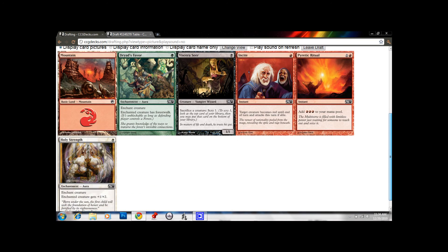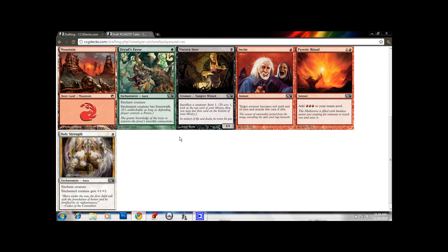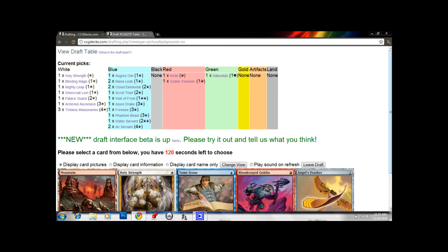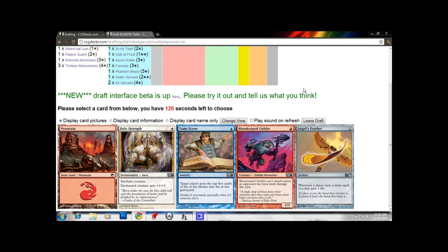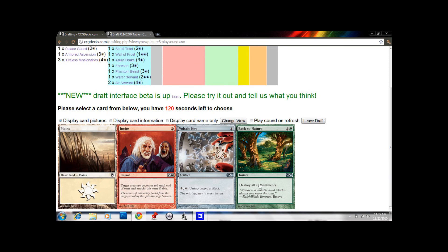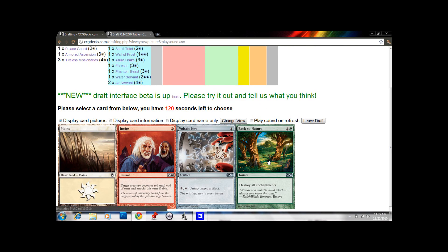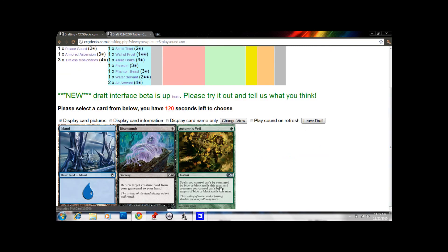This pack is awful. Triad's Favor, Insight, Ritual — all useless. Vivisection is not the worst card ever. I'm gonna take Holy Strength — I'm not going to play it, but if somebody plays Phantom Beast against us that needs to be targeted, we can just Holy Strength it to kill it. It's kind of like pseudo-removal, good against Ice Cage as well. I'm gonna take this Tome Scour but not play it — just to hate-draft against whoever might be collecting Tome Scours. Since we have Armored Ascension, I'm gonna take Back to Nature at this point. We're just taking cards so no one else can have them. Autumn's Veil too — it would let people stop their counterspells.